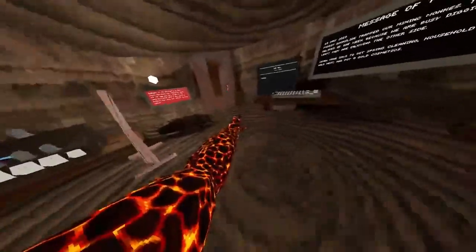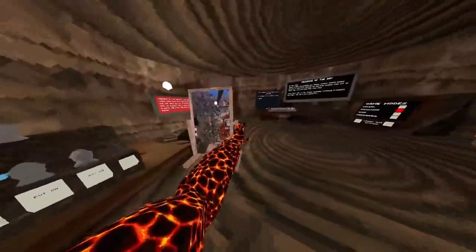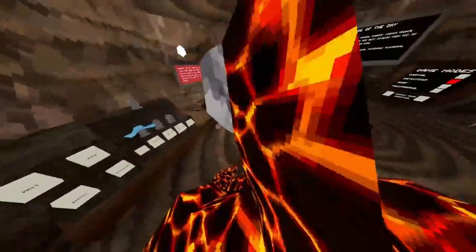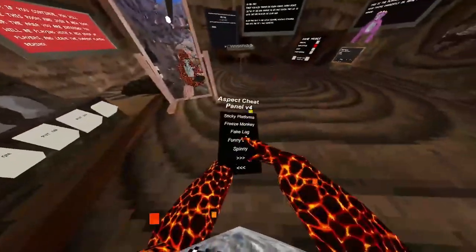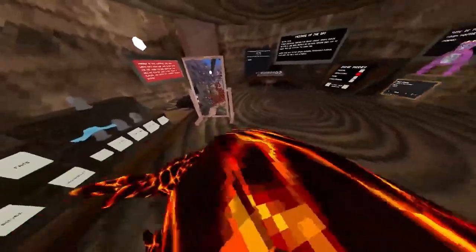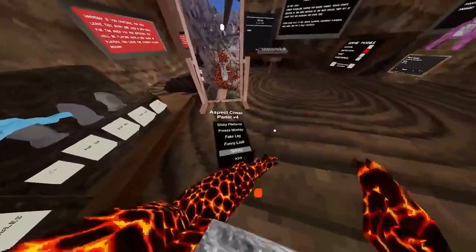Fake lag: see? It's bugging you out, making fake lag. Funny look, which is so weird. Spinny — hold down your right trigger and spin.